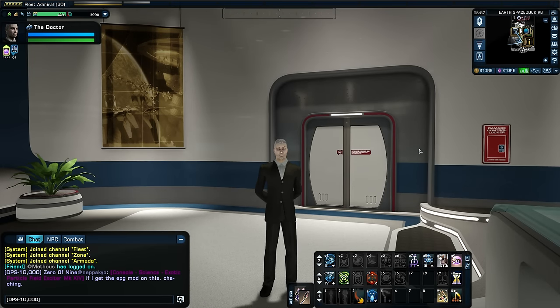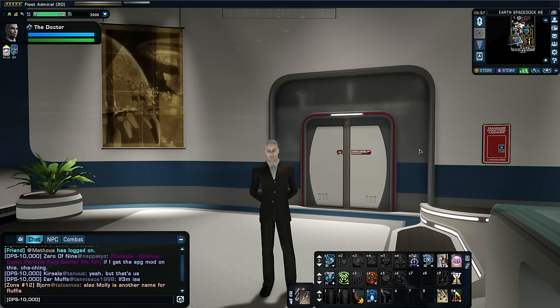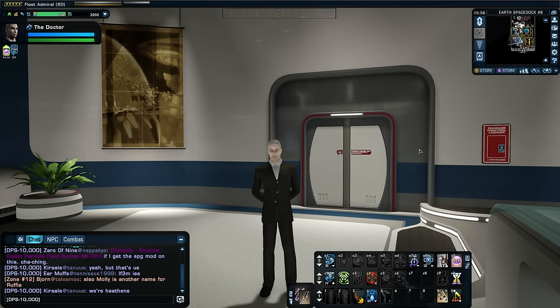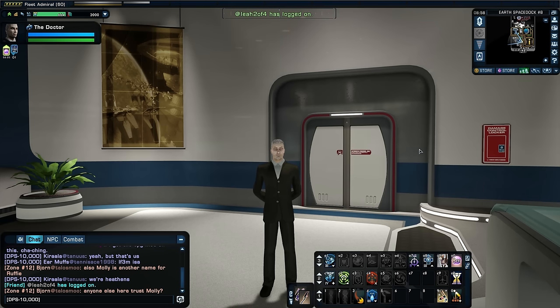Hello Captains and welcome back to some more Let's Play Star Trek Online. With the introduction of Season 12 recently, we had some new STFs drop: two new STFs and one Battlezone. We've got Gravity Kills and the Zenkethi Front as the two new STFs. They have Normal, Advanced, and Elite versions. Then we have the Zenkethi Battlezone, which is completely different — you have to fly to the Alpha Quadrant to get to it.